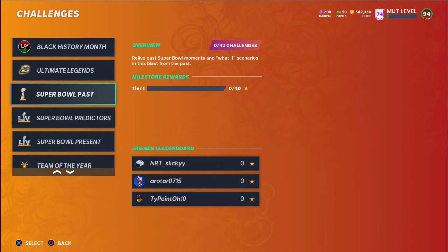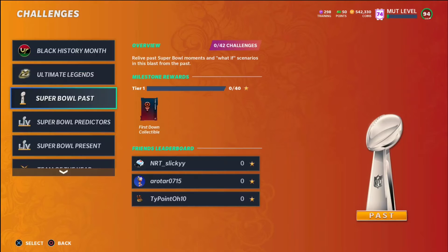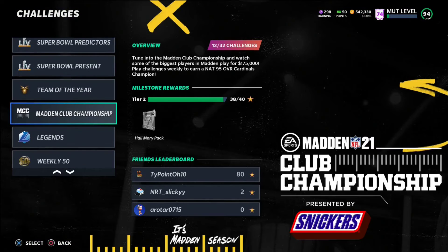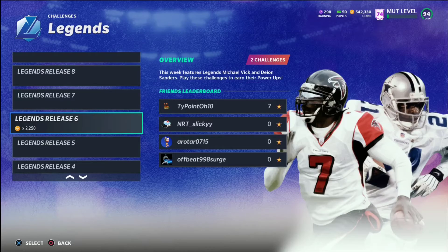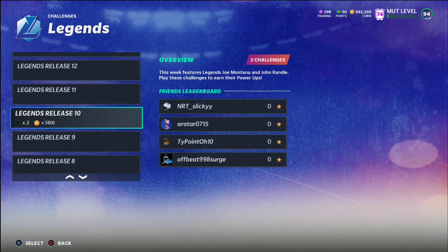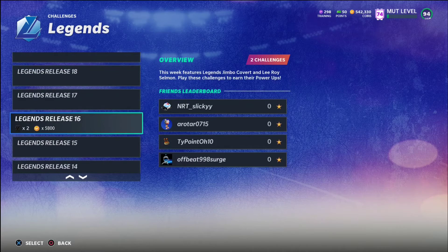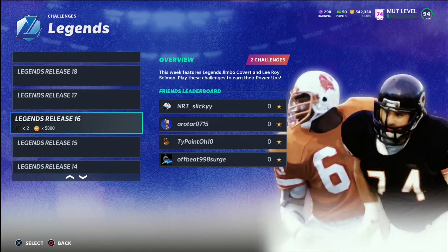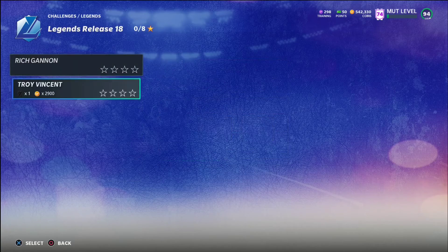Obviously the collectibles from the Super Bowl challenges are all gone so they're not super worth it, but if you want you can play the Super Bowl Present and earn the NAT 90 to 91 overall Super Bowl players. You can earn Super Pass players too, but those are really only worth it if you're in super need of those cards. Madden Club Championship you can't really do anymore. Legend challenges are another way you can make a ton of coins.